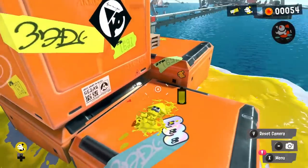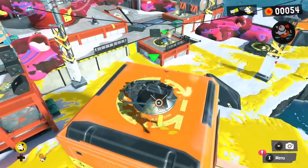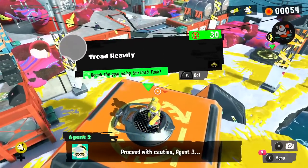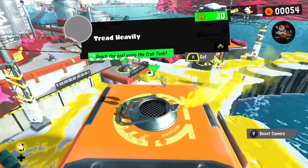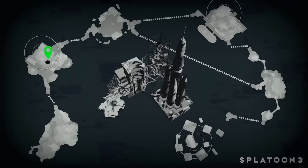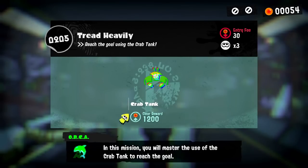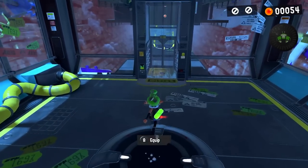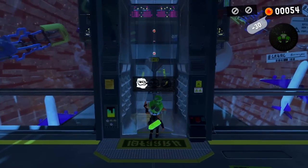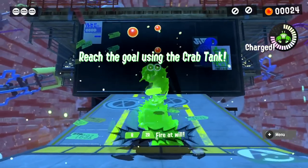There's definitely something on top of this one. Oh, we've got a level up here! This is 'Tread Heavily — reach the goal using the Crab Tank.' I would love to. In this mission you will master the use of the Crab Tank to reach the goal. The reward is 1200, which is good because I'm using up the last of my power eggs to even get into this level.